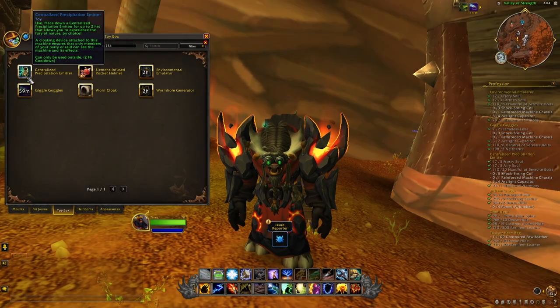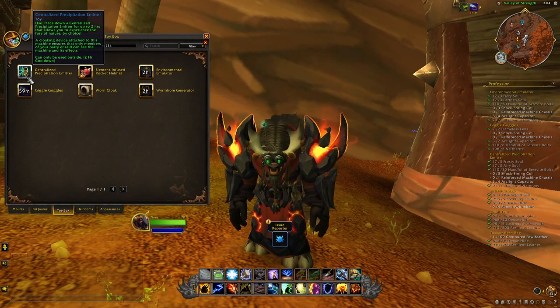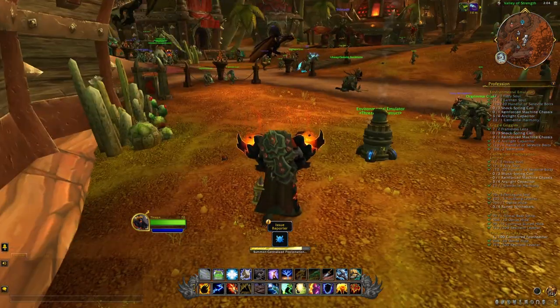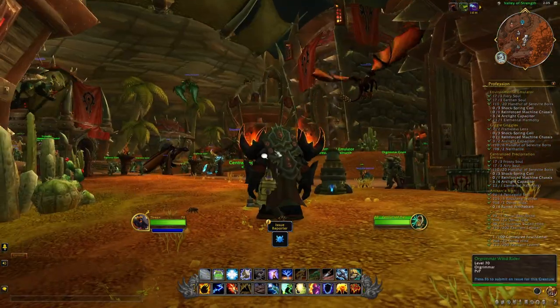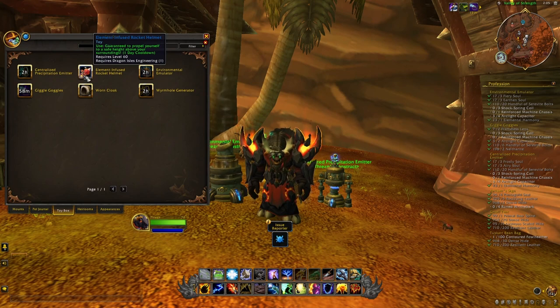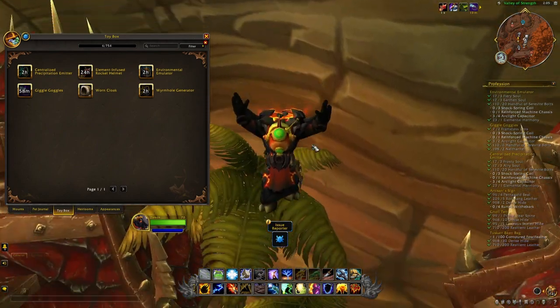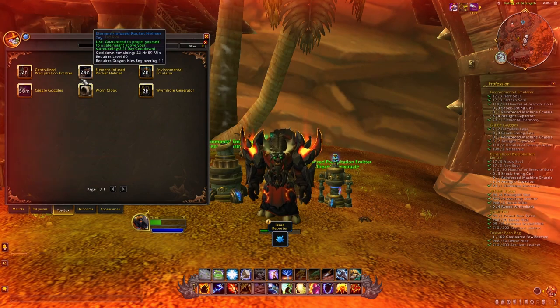Next is the Centralized Precipitation Emitter. When you place it, you will be able to experience the fury of nature for two hours, and this is something that all members of your group can also see. Finally, we have the Element Infused Rocket Helmet. When you use it, it propels you — though it's a toy that can basically kill you very easily. These have a 24-hour cooldown, so it's really just a toy that people will add to their collection.